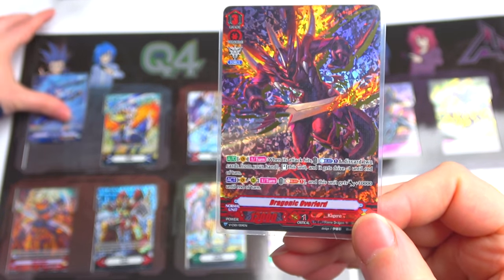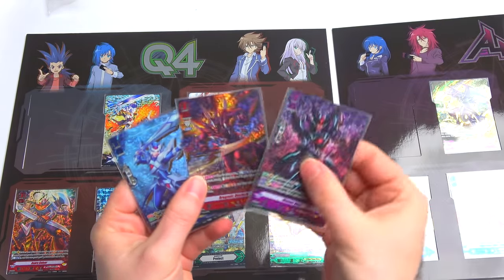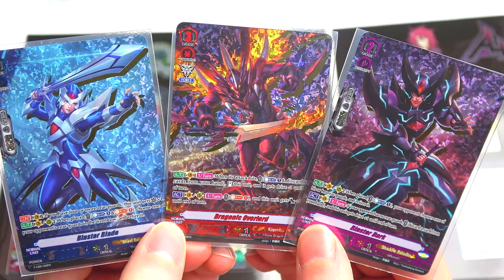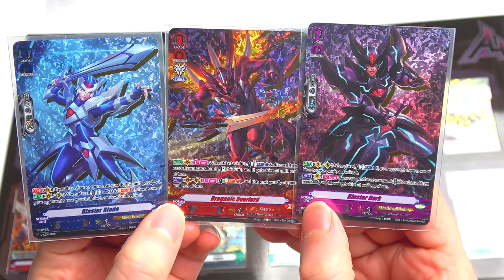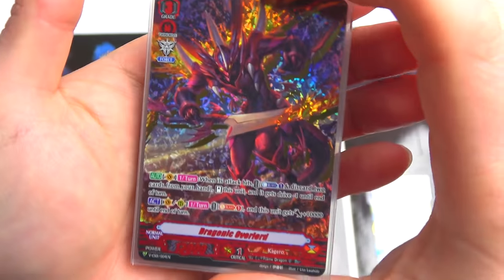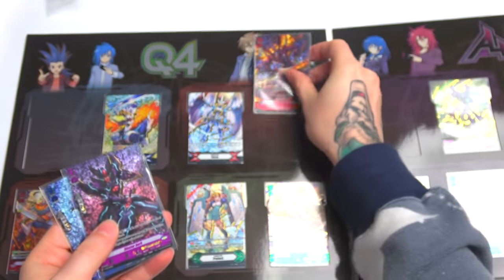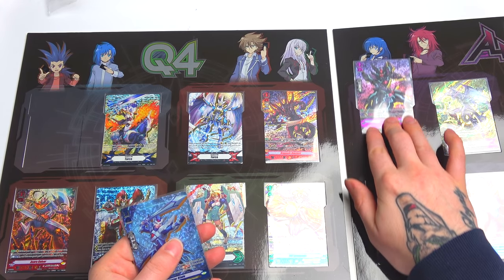Let me get them side by side so you guys can actually see them — these are the cards you actually want. This is the whole reason you're gonna buy this set. Which ones look the best? They all look amazing. I think Overlord might actually look the best. They also come with their own little sleeves, which is awesome! I want four of each for my clans — I need four of each.